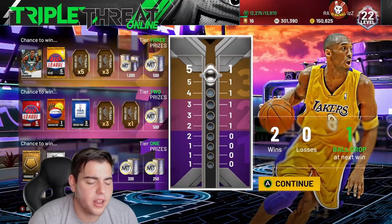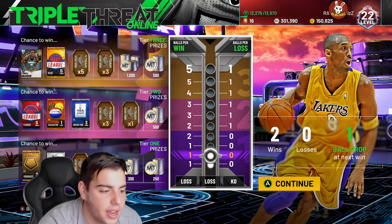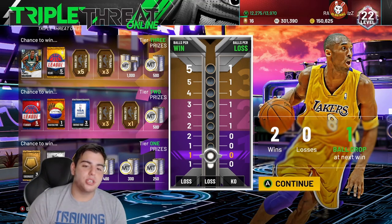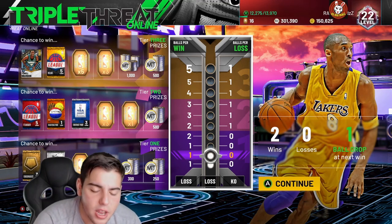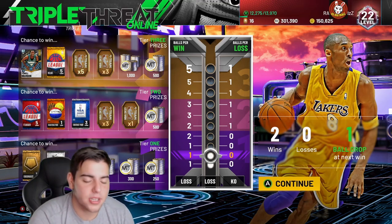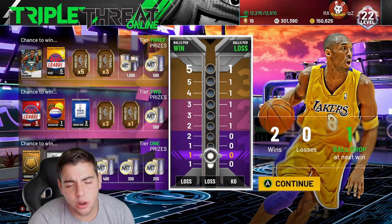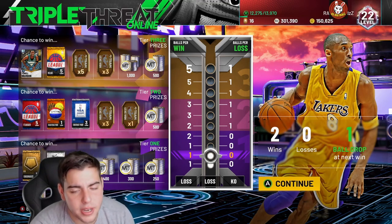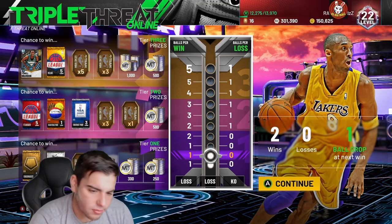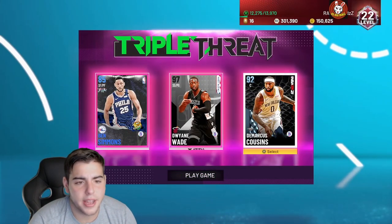First off, we're going to start with TTO Online. In my opinion, TTO Online is bad. It contains a bunch of people spamming free agent cards — 96 overall cards that are free from packs and used for about five games. The new thing in TTO Online is people running three center squads that can't shoot.